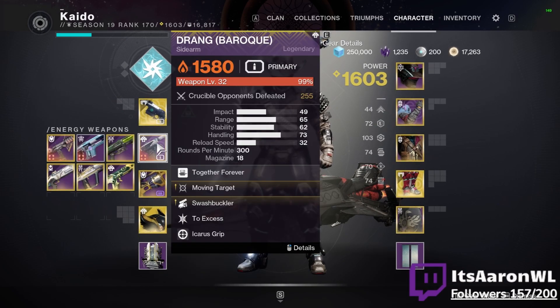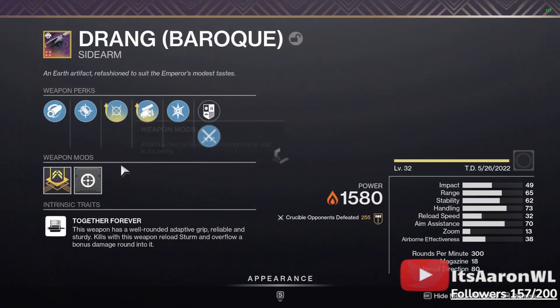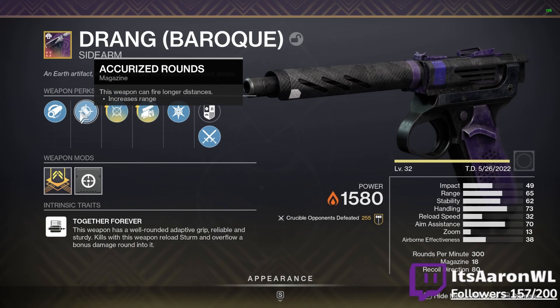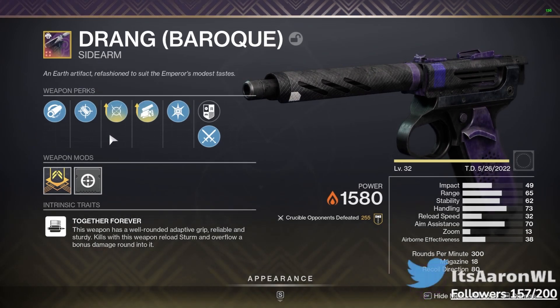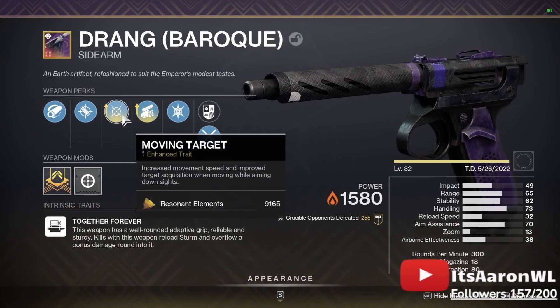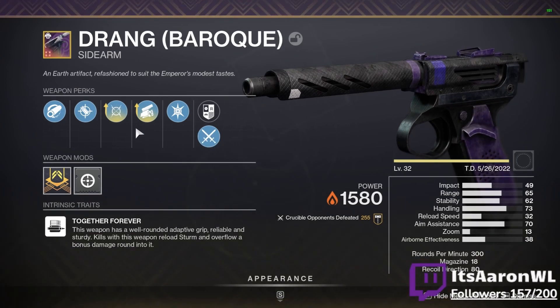As for Drang, I have the Crafted Drang Baroque, as you should. The stats are absolutely insane for a sidearm — 65 range, 62 stability, pretty high handling at 73, with Hammer Forged barrels and Accurized Rounds to increase range as much as possible. I also have a Ranged masterwork on this, plus Icarus Grip, and for enhancements we have Moving Target, so I have increased movement speed and improved target acquisition while moving and ADS-ing.